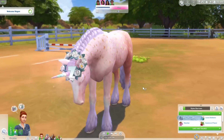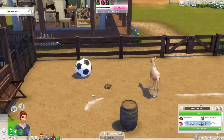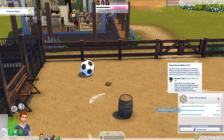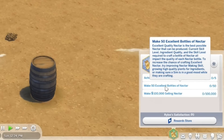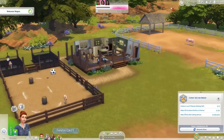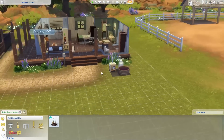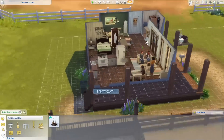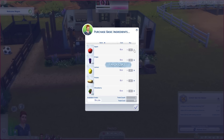Fantacorn is sleeping — they kind of just stand there and fall asleep. By the way, she does have the expert nectar maker aspiration. She has to achieve level five of nectar making skill, make 50 excellent bottles of nectar, and then make 100K selling nectar, which is crazy. So we should probably get a nectar maker because we actually don't have one. Let's go ahead and grab a nectar maker — we'll just simply get that and nothing else for right now. Right away you're going to be able to click craft nectar, but she does need things for this. You can also purchase basic ingredients.